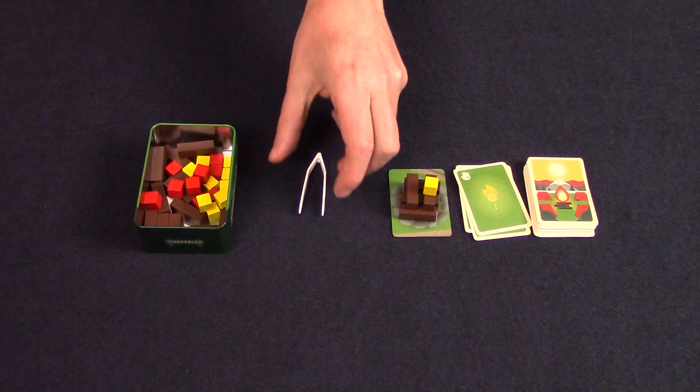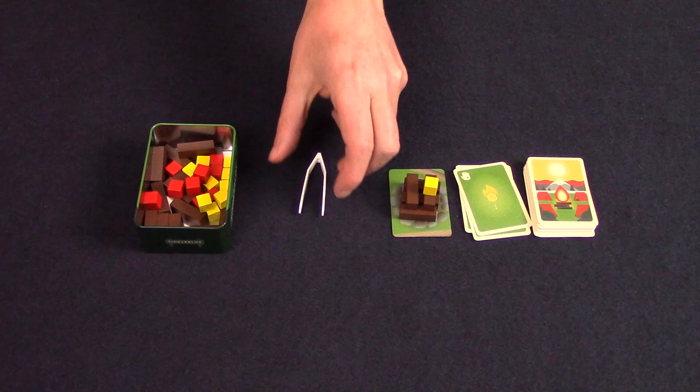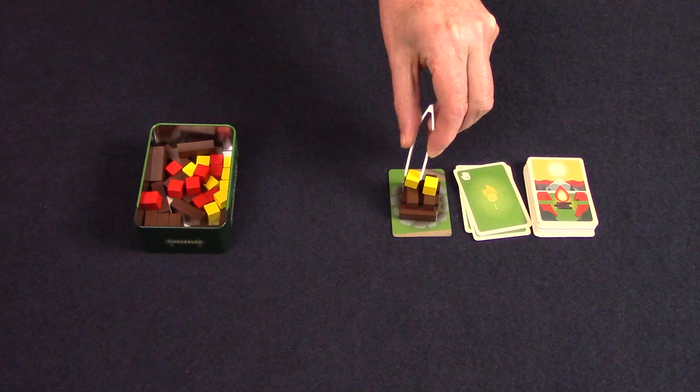If you turn over a card with a hand symbol, the pieces on the card must be manipulated with your non-dominant hand; otherwise, the cards work identically. The winner of the game is the last person standing. If you manage to go through the entire deck and there's still more than one person left, then all the remaining players share the victory.